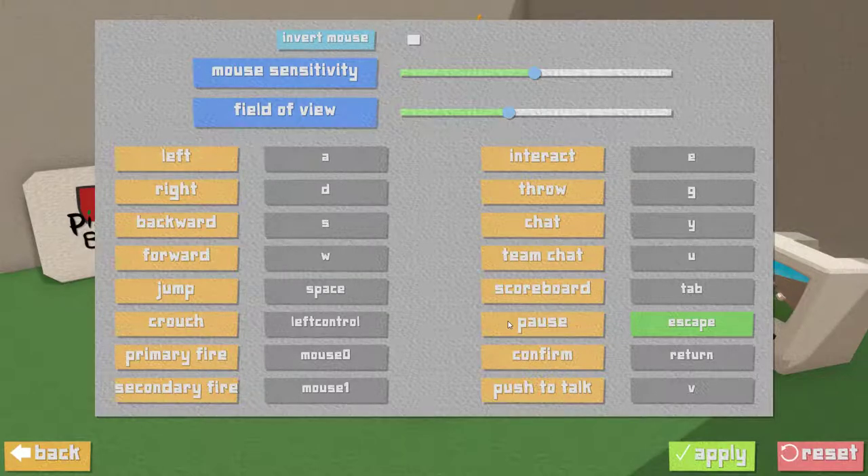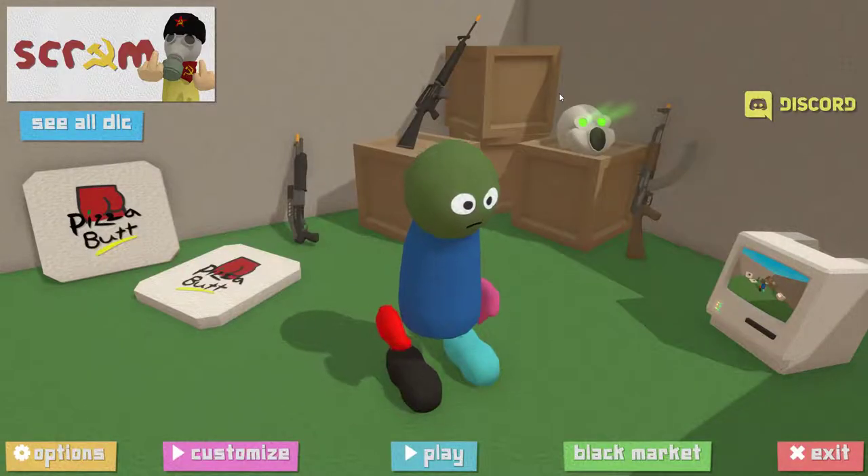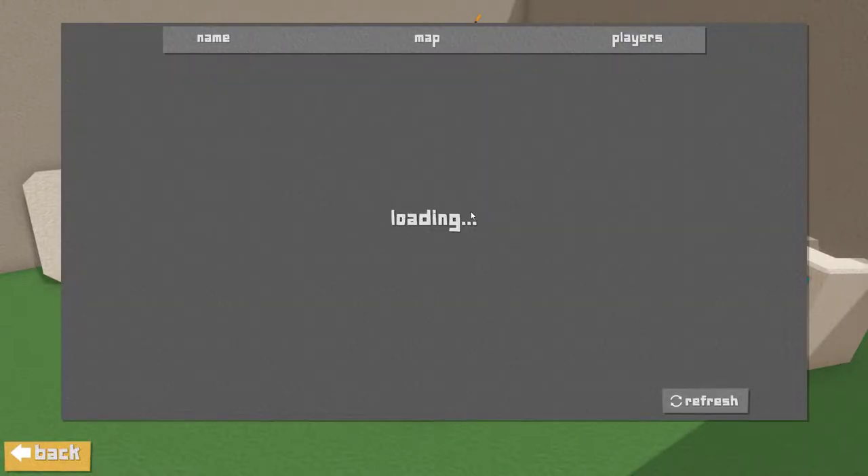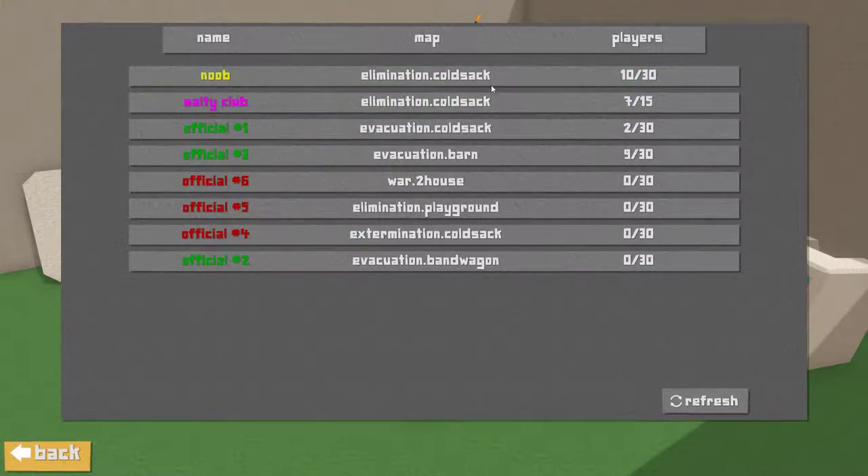The main important button to remember is that R is your fart button, if you just want to spam that and be super annoying to everybody. Once we get our controls figured out, we're just gonna jump right into a game. Luckily this game has dedicated servers along with peer-to-peer, which is pretty well done. It's always good if you have a dedicated server.